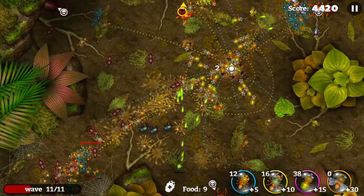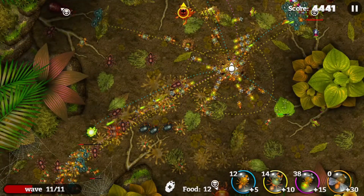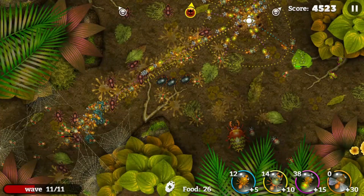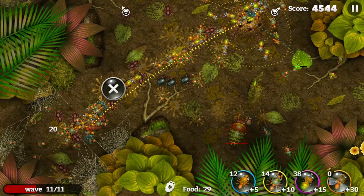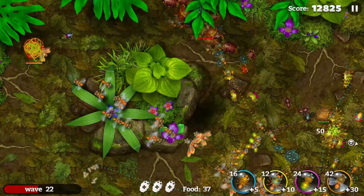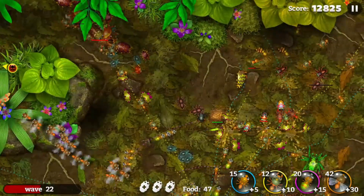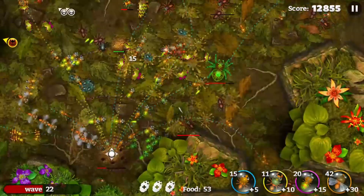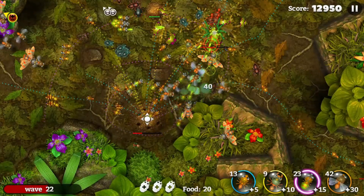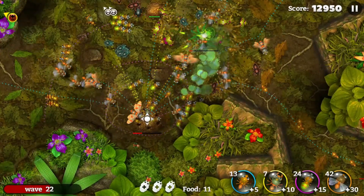Spitter ants attack at range by spitting their ooze, and they can also occupy foxholes which makes them very hard to kill. They're also the only ants you can use to take down enemy bugs that fly around, and those flying bugs can definitely be a pain. So be sure to spawn some spitters to take care of those. Then you have bomber ants — bomber ants fly out and drop bombs on enemy bugs. They are super susceptible to enemy artillery, so any enemy bug that shoots is definitely going to be a problem for your bomber ants.